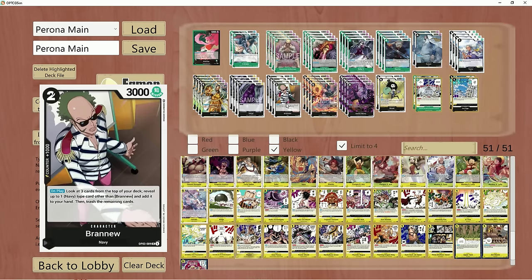The final searcher, which is self-explanatory, is going to be Brand New. Brand New allows you to hit every Navy card here in the deck, including X-Drake as well. So no question — you need to have him in here just so you can filter out cards.